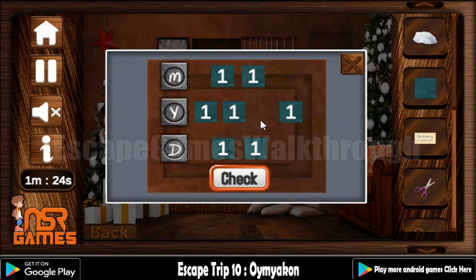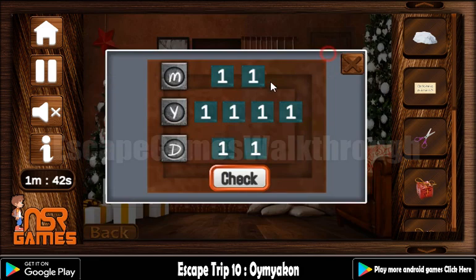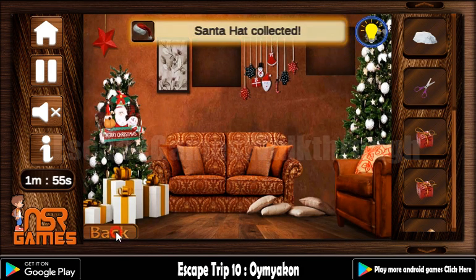Here we have one button that is missing, so we can put it here. It's M for month, Y for year, and D for day. This date is shown here: 12 is for the month, 25 is for the day, and the middle is for the year. Let's set these numbers: 12, 01, and D is 25. We've got the Santa's head going to the left.